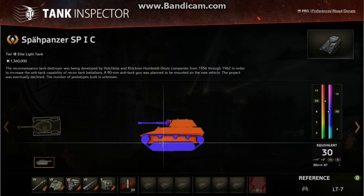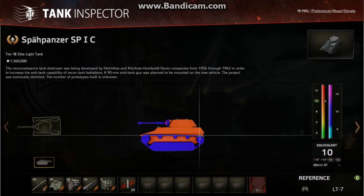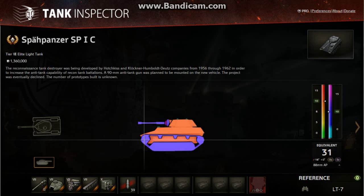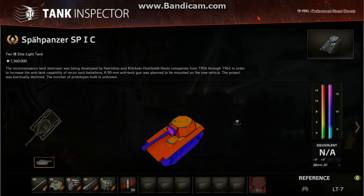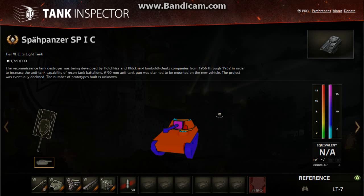As ever with light tanks, the tracks take a considerable amount of the cross-section from the side, so if you shoot it and don't seem to do much, you probably hit the tracks. Though I can't see them having many hit points, so it won't take much to knock those tracks off.